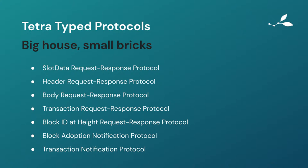The Tetra typed protocols: big house, small bricks. The approach we took is to have really simple typed protocols and have many of them, composing them together to build really complex, big houses. This is what we have at the moment — all get reciprocated — so for each one there's a duplicate. There are seven protocols listed, which means there are 14 instances of a typed protocol over every peer-to-peer multiplex connection. The first one: slot data request-response protocol. Slot data is basically just a really lightweight block header, helpful for a few different parts of consensus. The main place it's helpful is in the chain selection algorithm, allowing chain selection without needing the full header. Once chain selection is done, we go get the header and verify that the slot data was correct.